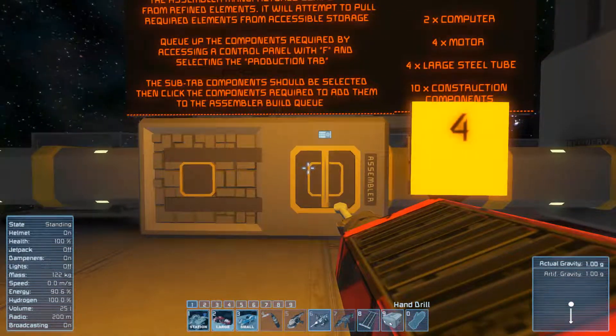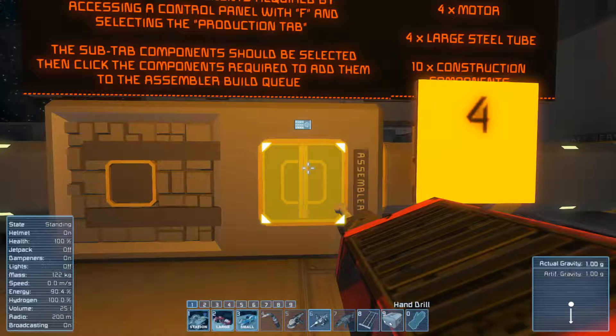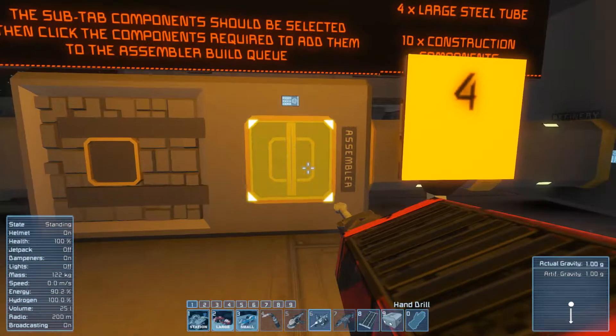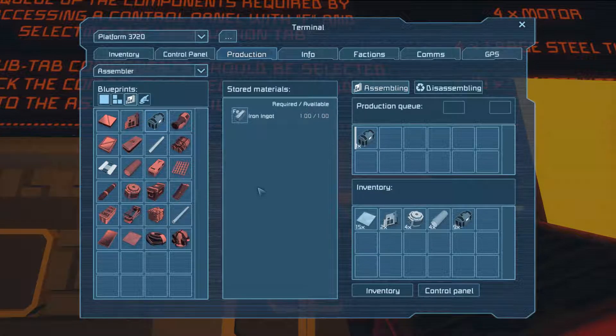You can just set up whatever you want to make for your ship, view what you need to get, go out and grab it, put it in there, and then just AFK and it'll auto-craft. This is awesome! So if you come in here - I need 10 construction components right here - it's just auto-pulling in whatever you need after telling it. This is a way better system for crafting.